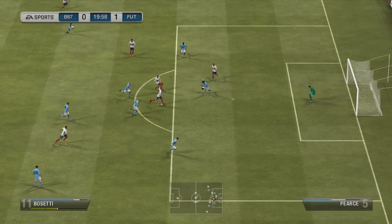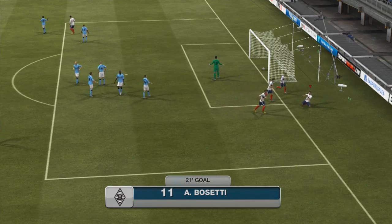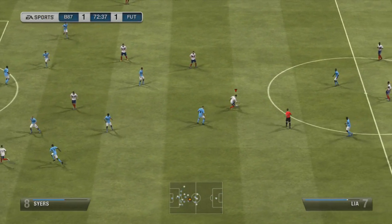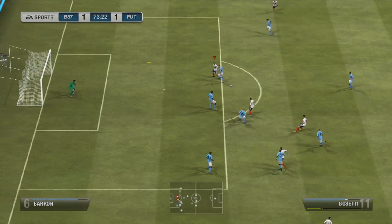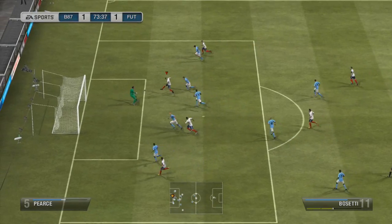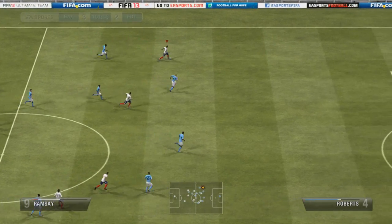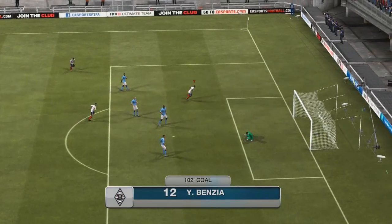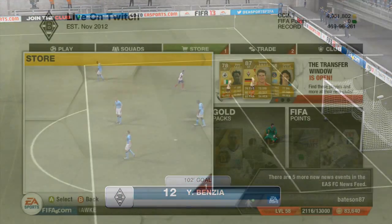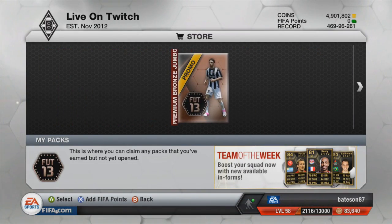Moving back to the pure chemistry link I mentioned with the three centre-backs — make sure in the comment section below you let me know if there are any more pure chemistry links. If you don't know what I'm on about, check back to the start of the video where I explain it. Hit me up in the comments — apart from the Juventus one, I want to know if there are any more for squad builders I can do in the future. Goalkeeper Jalal was solid as well. We absolutely dominated in this tournament. I'm now going to show you the pack we got for winning — a free bronze jumbo pack — and I'm not sure if the value rises up as well, so let me know.